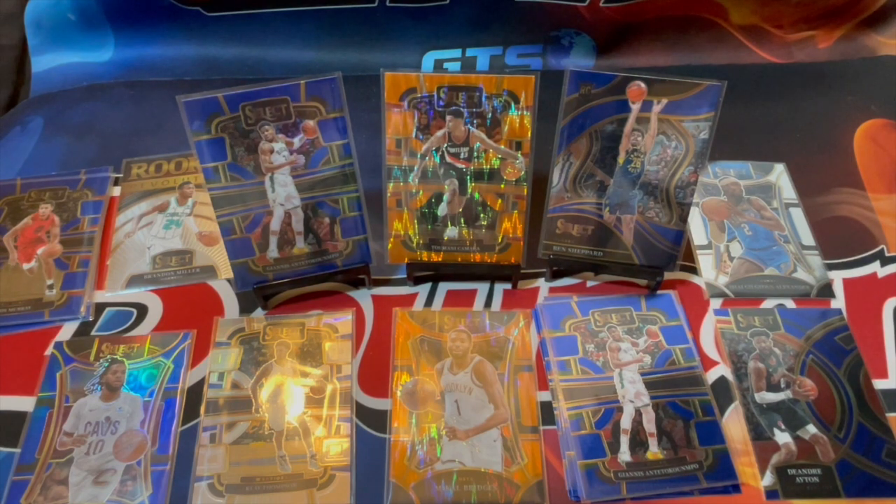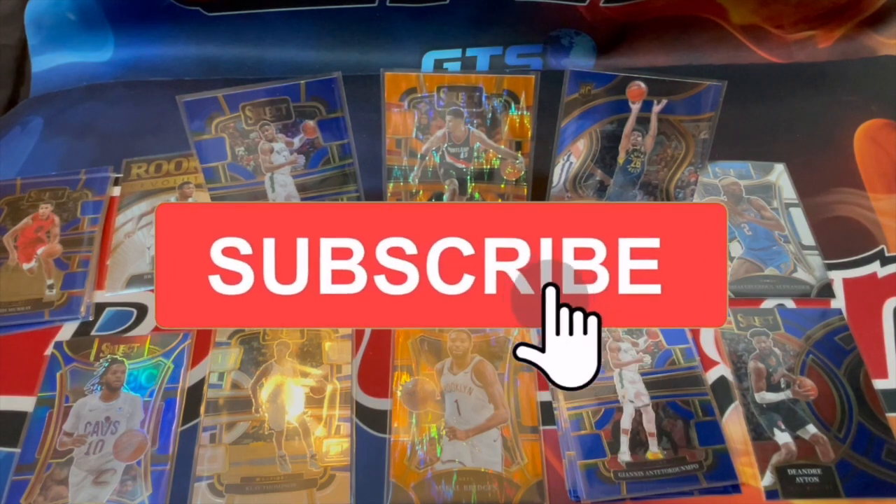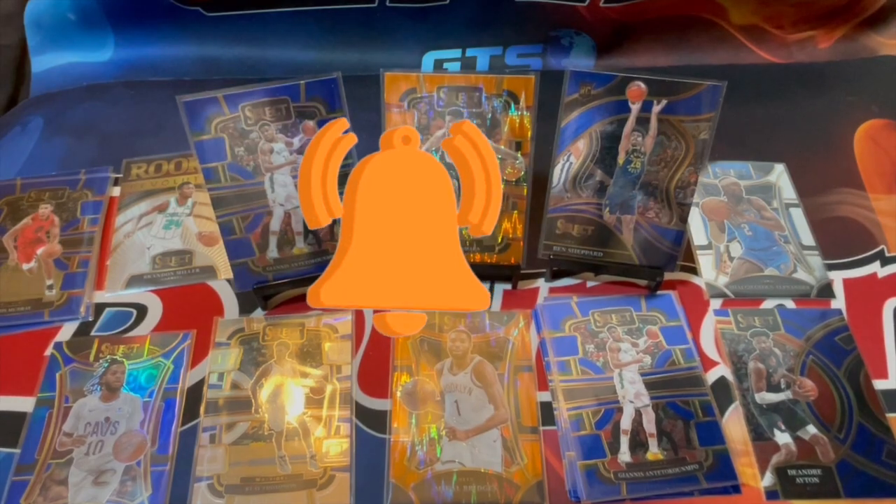Not a ton of cards in there obviously - what is it, twenty-four cards in a blaster box, which is less than some hanger boxes. Definitely different but I always enjoy opening this up. Some of the prisms and maybe some of the rookies will be in the Sunday card sale - it's every Sunday at 8 Eastern. If you haven't checked it out before, I'd love to have you come by. I definitely think that was a successful box. ROI - I don't even try to think about it anymore, but still a fun rip. I appreciate y'all checking it out and I'll catch y'all in the next video, take care.